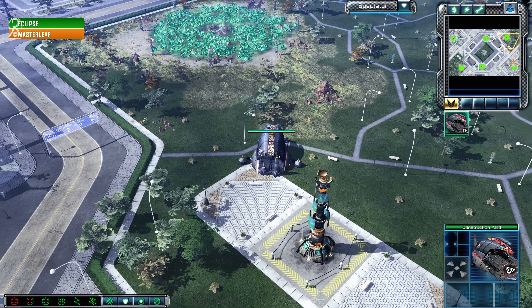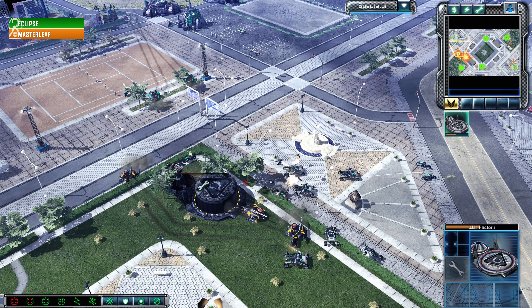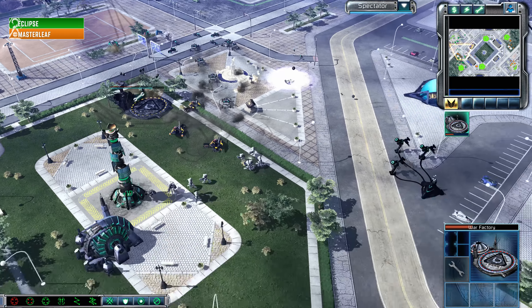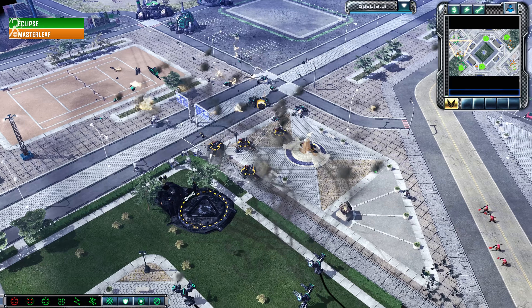Eclipse is going, I think, for a second War Factory because of how chaotic and insane this opening has been — double War Factory before the Expand. Tournament Stadium has a bit further of a drive to your natural expansion, but then your third is relatively close unlike some other community-made maps. It looks like Eclipse and Master Leaf are both a little bit slow on the natural expansion because of how chaotic and aggressive that opening was.